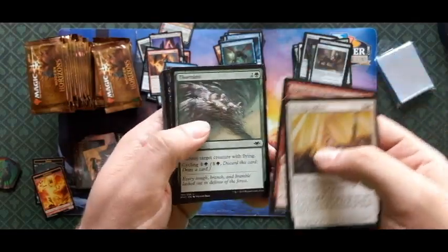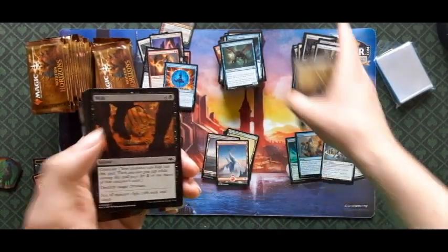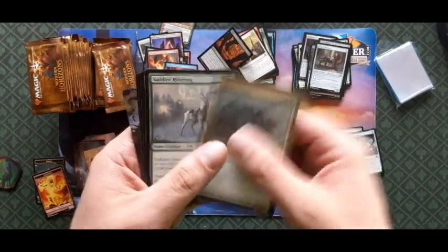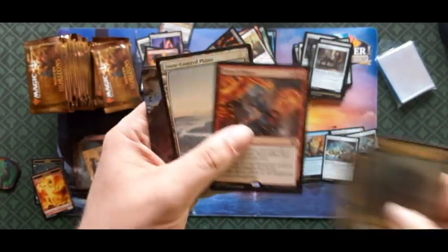Stirring Address, Tornado — just going through the commons. Arcum's Astrolabe — need those. Rot Widow, Pack Saddle, Rim Stag, Lava Belly Sliver, and a Force of Rage.